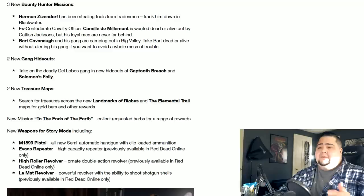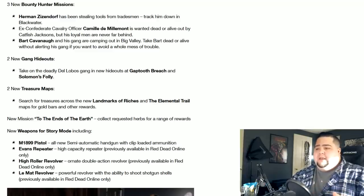The new weapons are going to be the M1899 pistol, the Evans repeater, the High Roller revolver, and the LeMatte revolver. Some of this content was in the online — the High Roller revolver was a pre-order bonus, and when you went into Red Dead Online you could basically get it right away. So it's going to be here now in the single player story mode, and that's all good stuff to see.